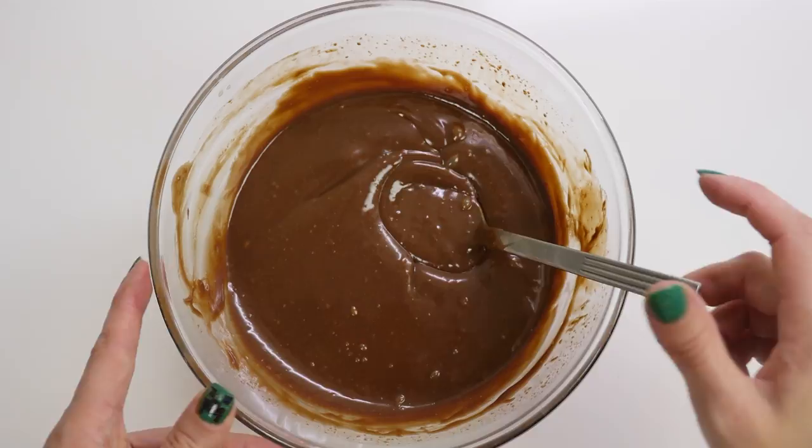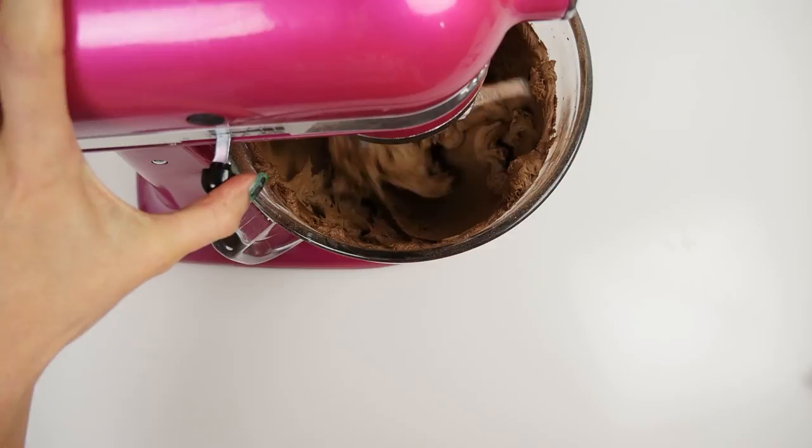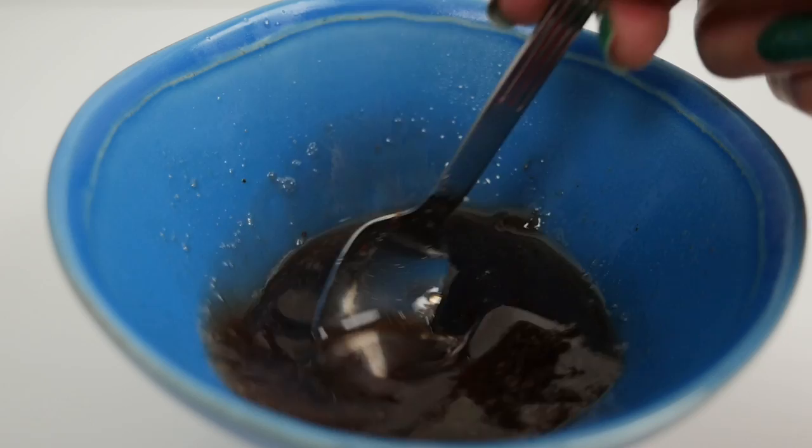To make your chocolate buttercream you'll need butter, cocoa and icing sugar. Just whip those together until it's smooth and fluffy — it's really easy. Instead of plain simple syrup, today I'm using strawberry jam and adding a tablespoon of water. Heat that in the microwave for one minute, then stir it together and leave it to cool.